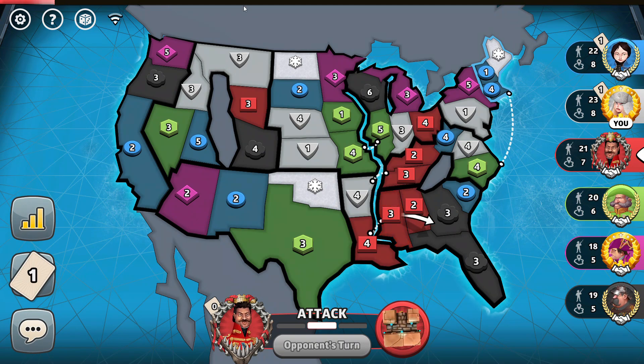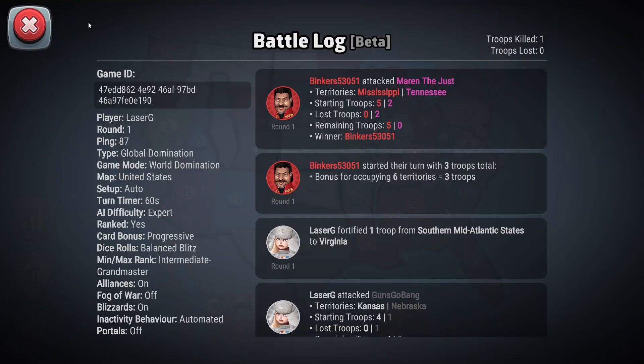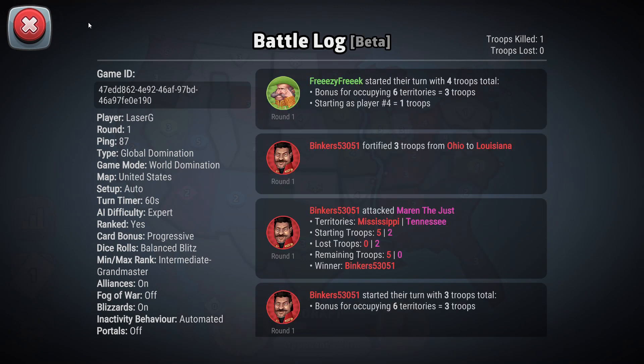We see red moving up there. Let me show you the settings real quick. These are some of my favorite settings. We are playing world domination on the United States, auto setup, 60-second turn, expert AI, progressive cards, balance splits, dice, intermediate plus with alliances and blizzards on.